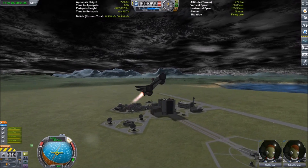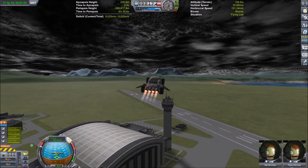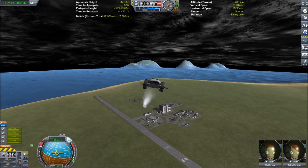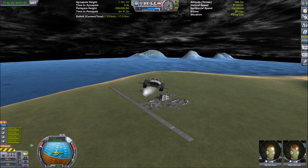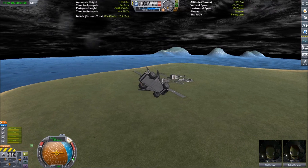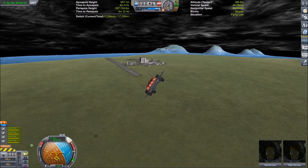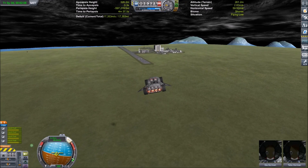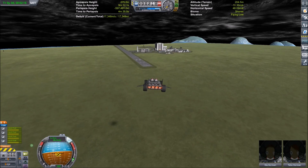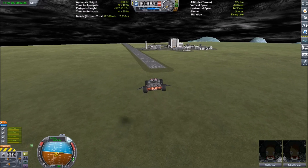So far everything's nice and smooth. No stuttering, no stalling, and usually around KSC is the worst place to fly because of that. There you go. Buzz the tower. Very nice. Why don't you bring it around and land it and we'll set up some battles out in the desert. Wow, I forgot how good this thing glides.